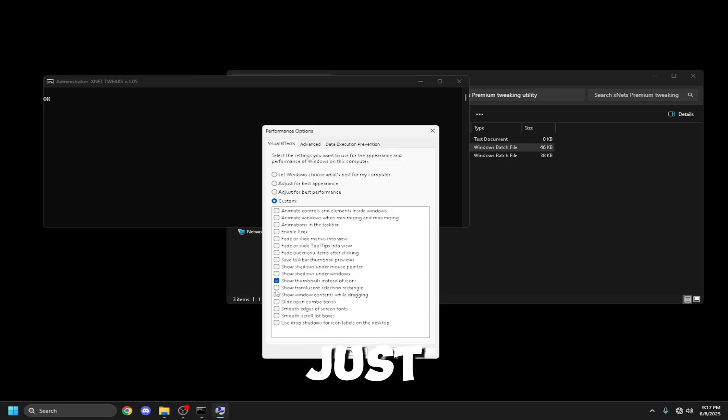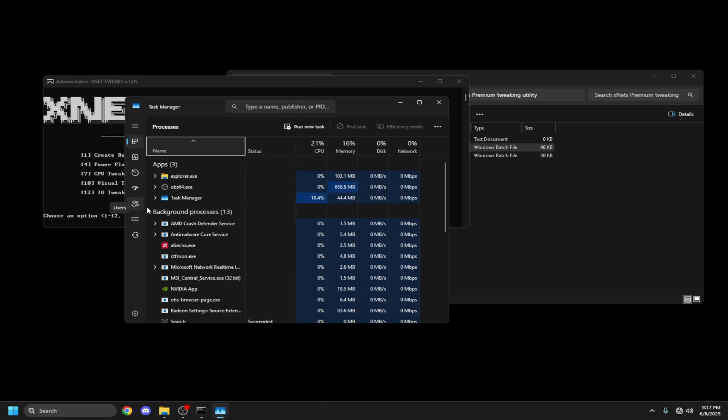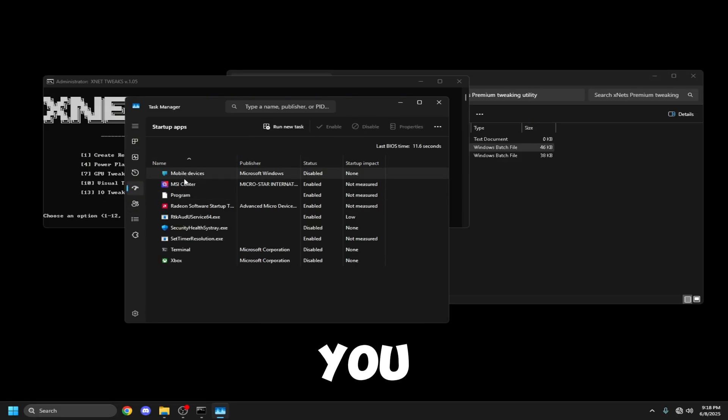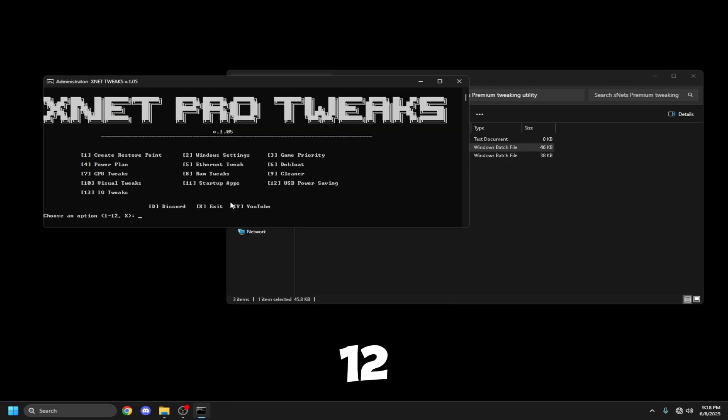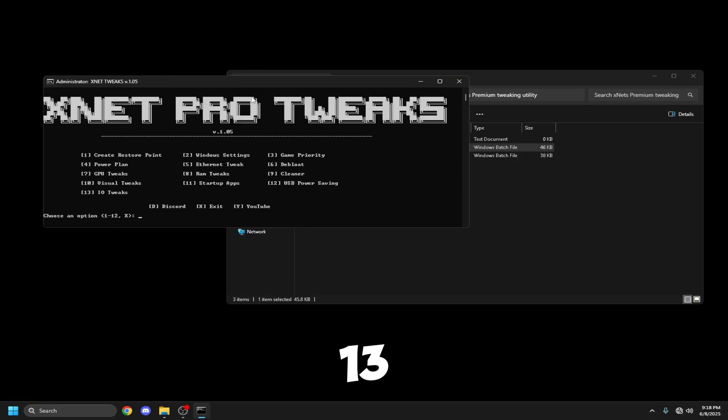Ten is Visual Tweaks. Just type 10 and it will open up the options. All you need to do is disable anything you don't want — I would recommend keeping one setting on. Eleven is Startup Apps, which brings you to the startup menu. Just go to startup apps and disable everything you don't need. Twelve is GSP Power Saving — it just disables it, very quick and easy.